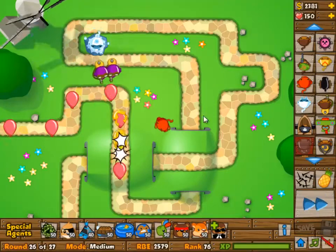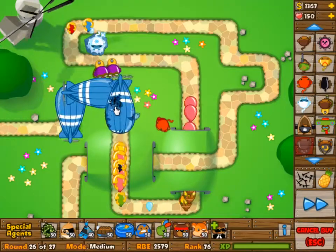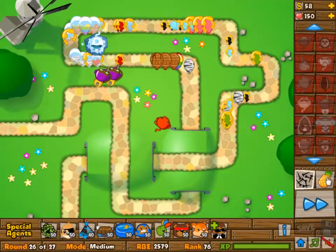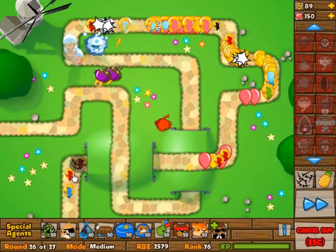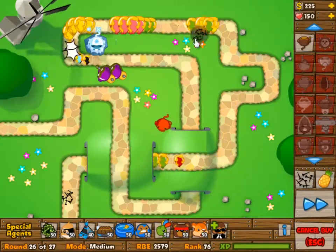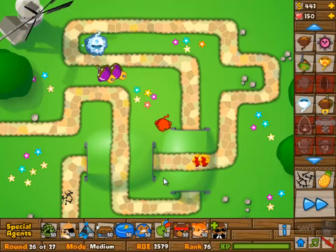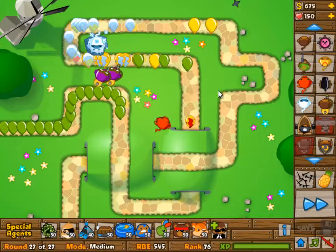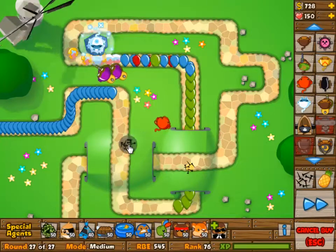Wave 26 will have four MOABs in it, and that is going to be rough. Should have placed some road spikes — about 10 — on the road before that first MOAB, but I didn't. I'm just going to spam some spikes on the bigger bloons, preferably the ones with glue on them. Because if you pop the big bloons with glue on them, they will split into smaller ones, and the smaller ones will then be taken out with the glue. It's kind of a good thing to have.